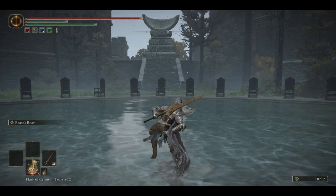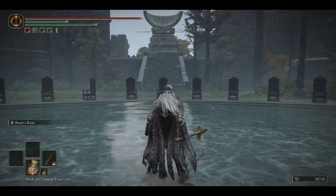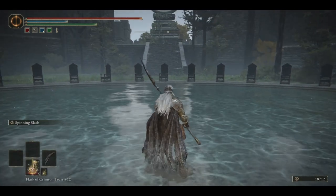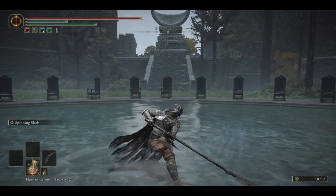These are another set of light attacks shared by the Guardian Sword Spear and the Loretta's War Sickle, although you can forget about the Loretta's — I'll explain later. All these different light attacks also affect their two-handed versions and their offhand attacks.